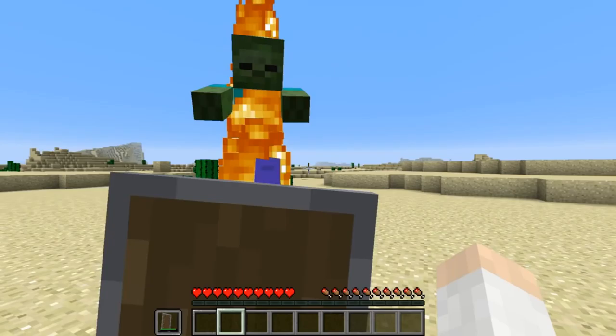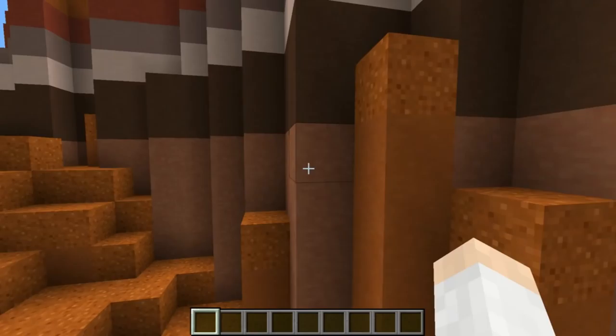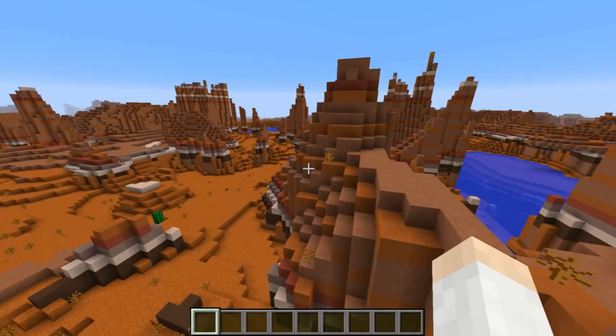There was also a change to terrain generation in this snapshot — Mesa Bryce biomes used to have stone that generated above sea level, so you could see it and it would look out of place. But now, Mesa Bryce biomes no longer generate with stone visible at the surface, so it looks a lot better, a lot cleaner, and a lot more realistic.